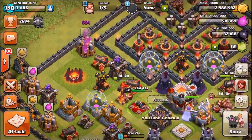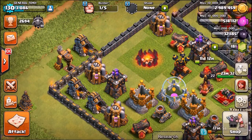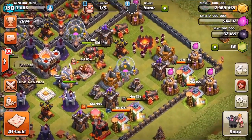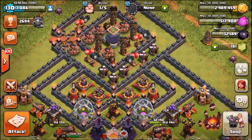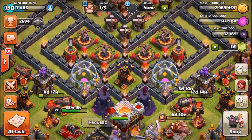Hey, welcome back, guys. General Tony here, coming back with a brand new episode for you here today, and we are about to have some fun. We are going to go on a Dark Elixir heist using an awesome army. We're going to see what kind of Dark Elixir we can find up here inside of the Master 3 League, and we're going to see if we can use Mr. Potter and his little special abilities to take down those Dark Elixir storages and, of course, those drills.